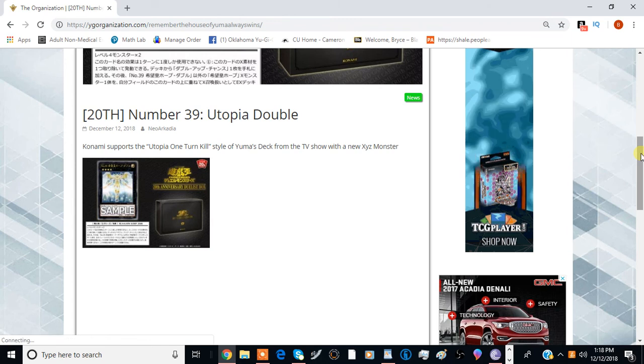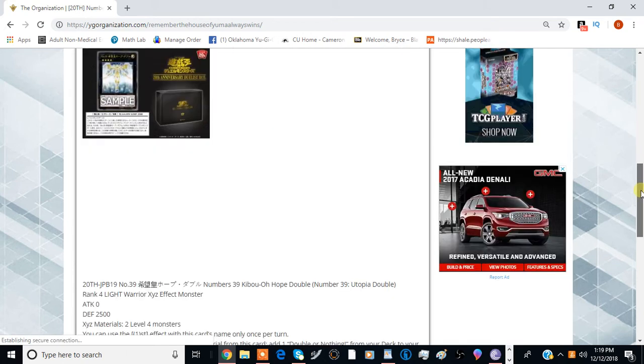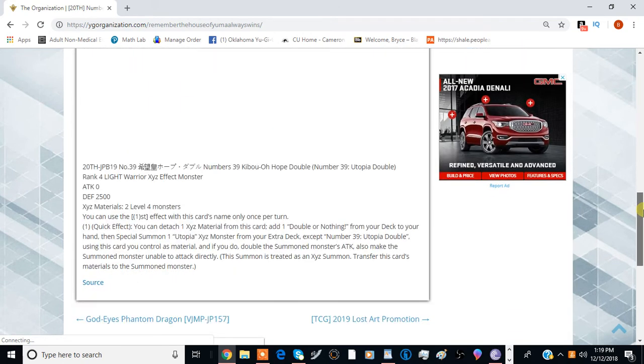Today we're going to be discussing the new Utopia monster coming out of the 20th anniversary duelist box in the OCG. This card is called Number 39: Utopia Double, so we're not done with Utopia stuff, but this one is actually quite interesting. It kind of incentivizes you to play Utopias in your extra deck, so let's just jump right into the card itself.